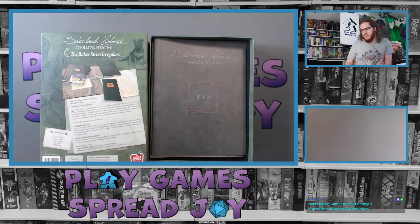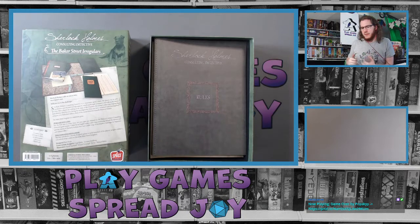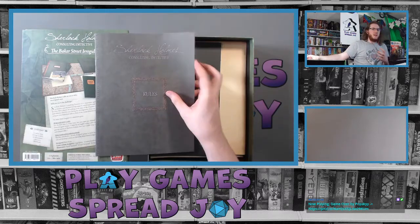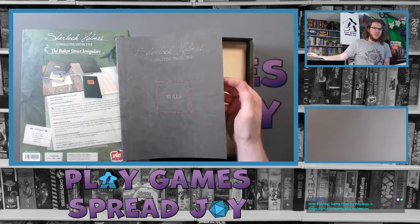We didn't even look at the back. This is from Space Cowboys. It plays one to eight players, ages 14 and up, because sometimes the theme — murder and stuff like that — is a lot of what the Sherlock Holmes cases deal with, of course. It says 90 plus minutes; you can stretch it or rush through it — it all depends on how fast you read and how many clues you go through. The contents include a map, some booklets, newspapers, directory, and rulebooks, and a little book right here on top. This is going to be a lot more wordy and less visual than most games I've shown, but I will be reading off the clues as I get to them.